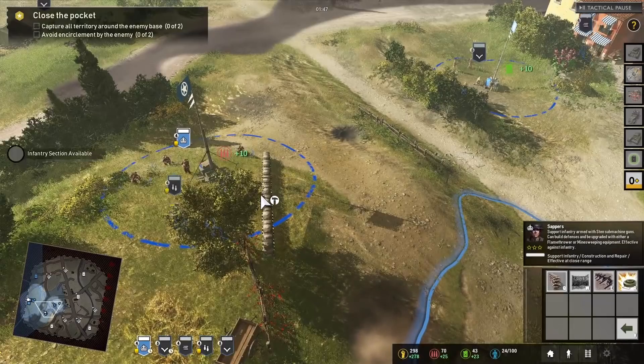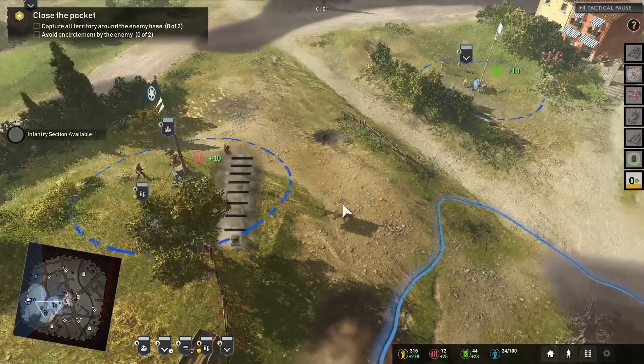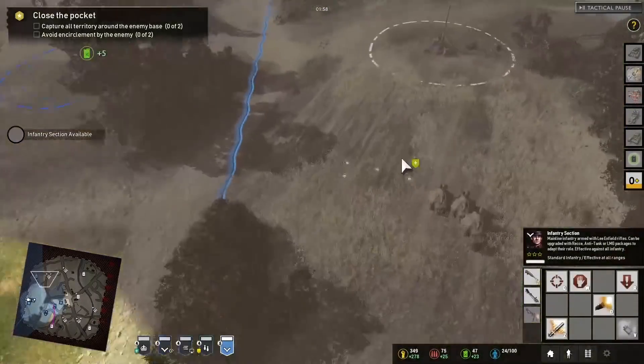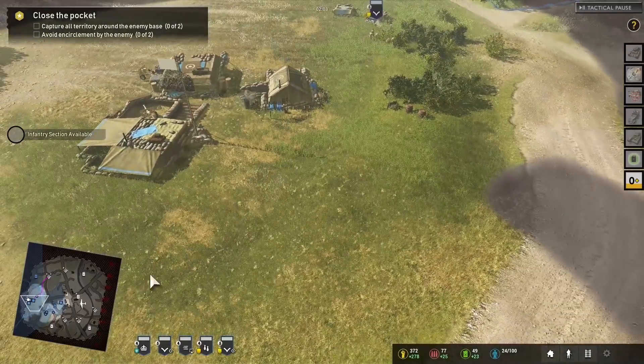Looks like we can build some defenses here. We're building all sorts of defenses for the British. I'd like to see the ability to actually build a slit trench, but all we've got so far is sandbags, anti-personnel mines, hedgehogs, and barbed wire. Typical stuff.